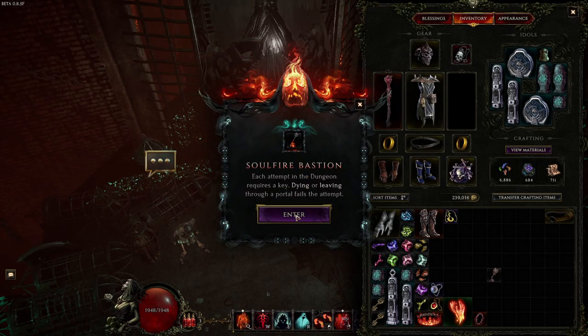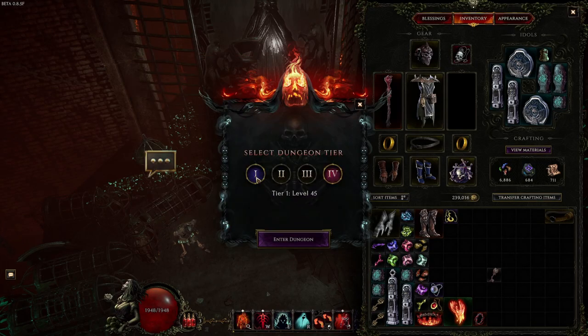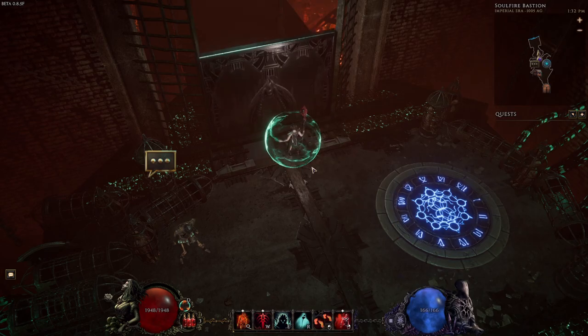There are four tiers to choose from per dungeon and you will have to start by completing the first to be able to enter the next. Depending on the tier you choose, the dungeon will get harder the higher you go, and the last boss also has exclusive uniques locked behind each tier.